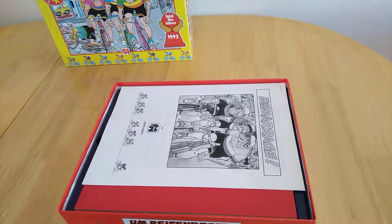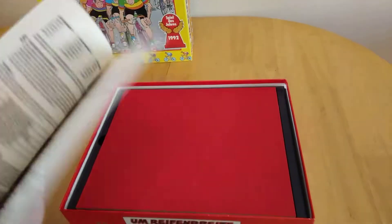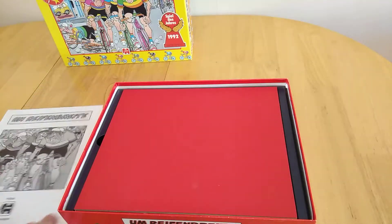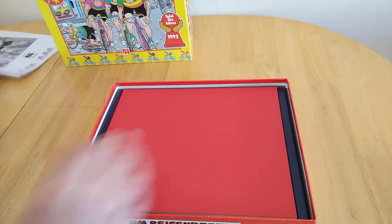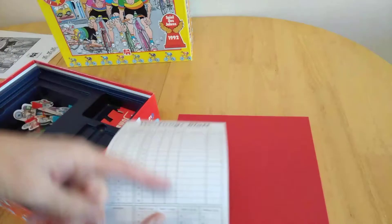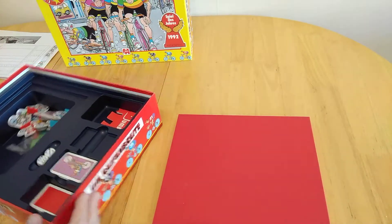The track that you go around can vary. In this instance the rules are in Dutch, but it doesn't matter because you can get them in English as well. When you open this up, this is the 10th year anniversary edition. You can fill out the information on here and then obviously do your scoring.